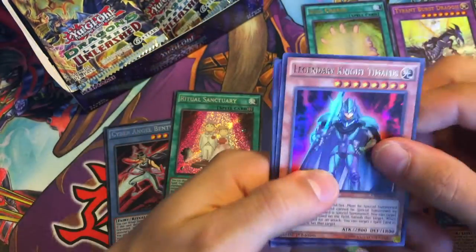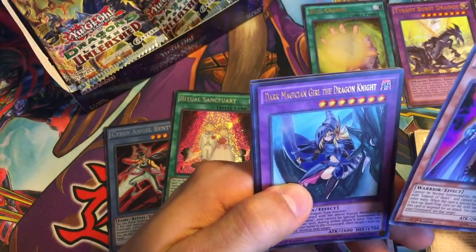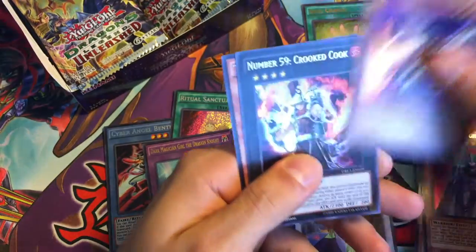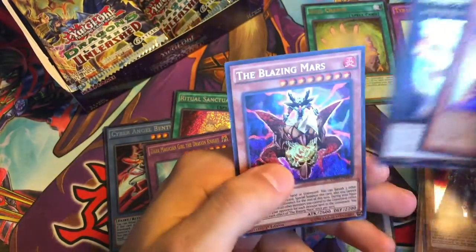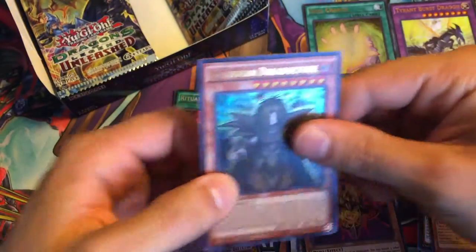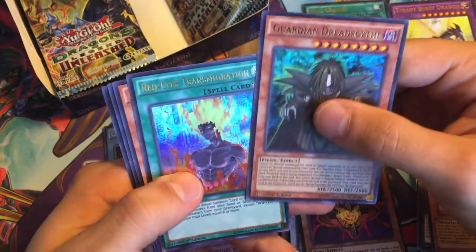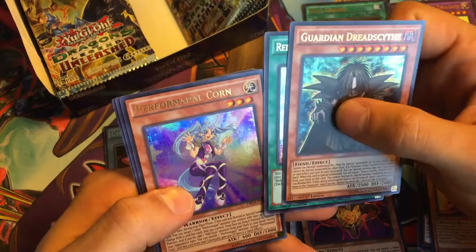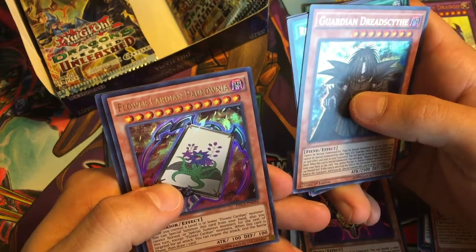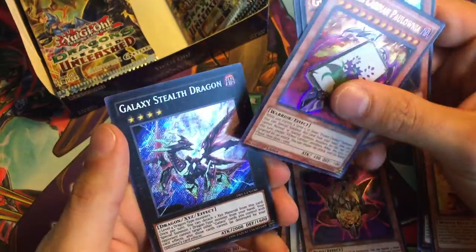Legendary Knight Timias, beautiful! And Dark Magician Girl the Dragon Knight — that's what I'm talking about! Raid Raptor, Number 59, and then the Blazing Mars.